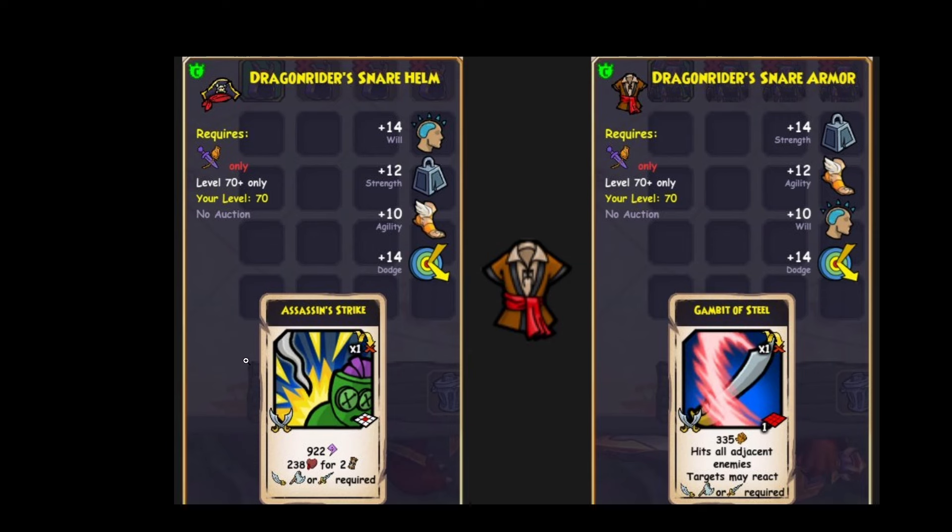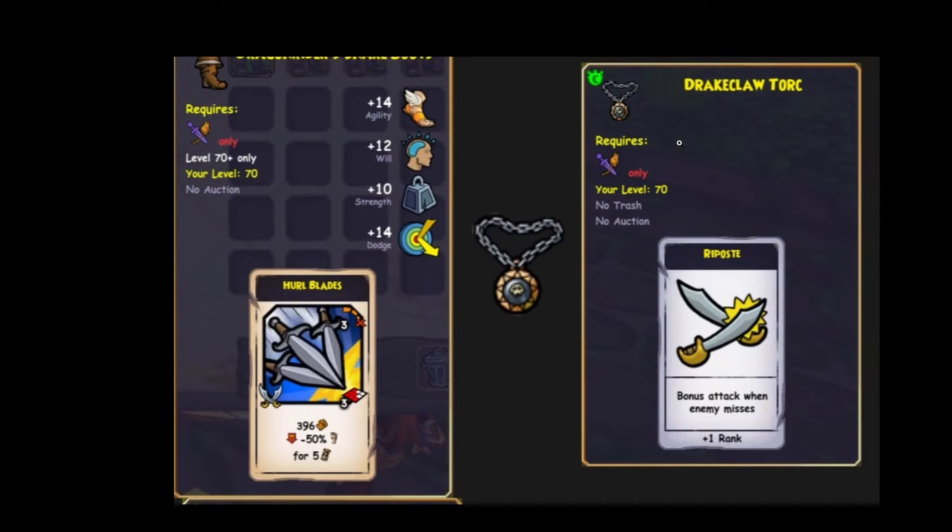Now, can the others compete? Let's see. The robe — 12 agility, 14 dodge, and Gambit of Steel. I'll let you decide for yourself. But me personally, I think this isn't the best. I think it's really bad. And this is probably even worse.